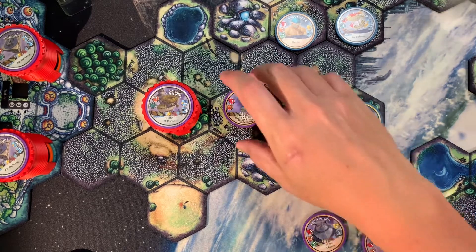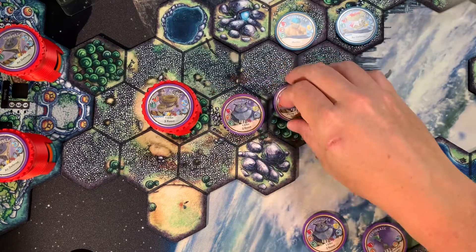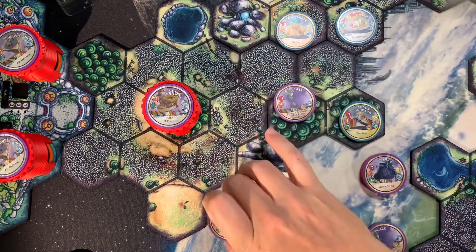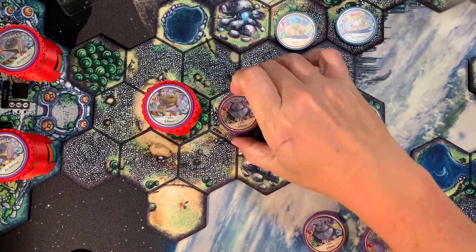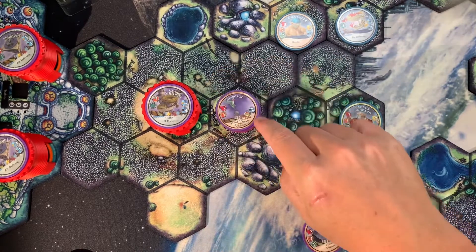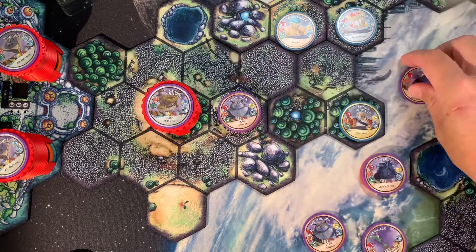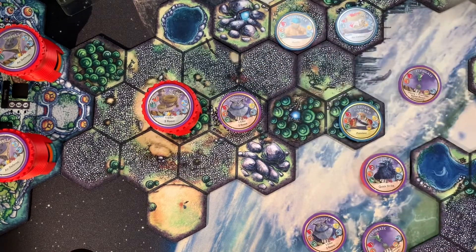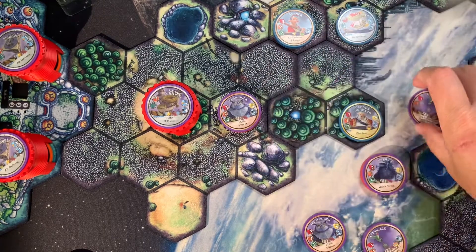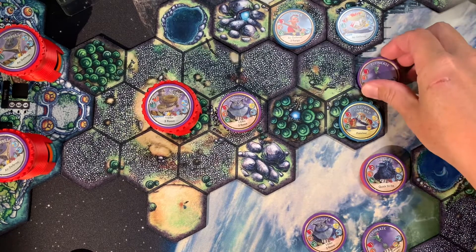A few other things to cover: these two units are completely separate from each other. The Humminger can be defeated out from under the Elephant Kazi, and the Elephant Kazi can be shot off the top of the Humminger — say by somebody like the Gunner with a ranged attack. If it's shot off the top, it doesn't blow up or do anything — it's just dead and you get the two source reward for it.